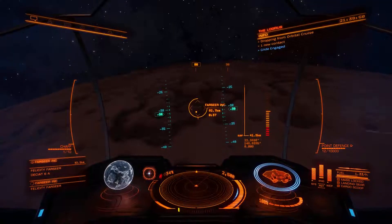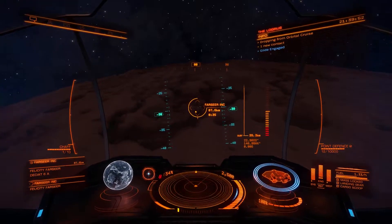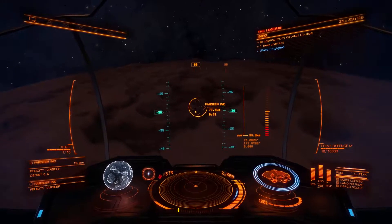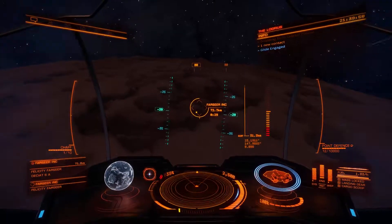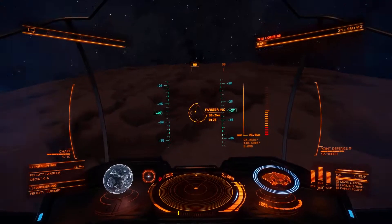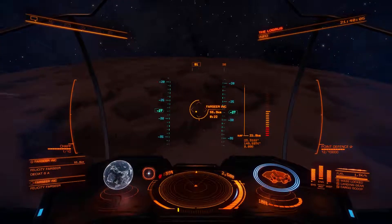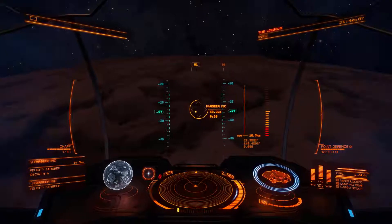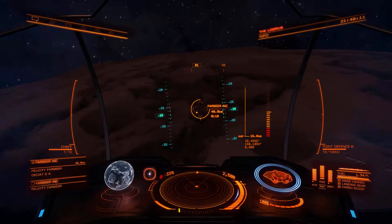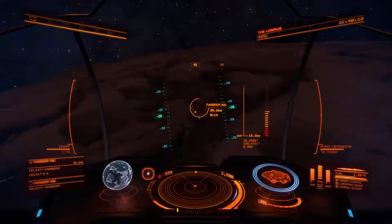Welcome back to Elite Dangerous. We are gliding towards Felicity Farseer's engineer base, or Deciat 6A. Never been here in the four years I've been playing this game.